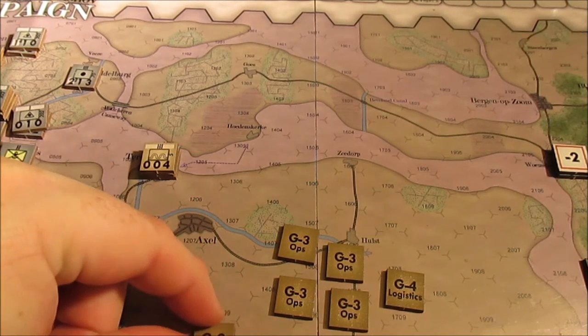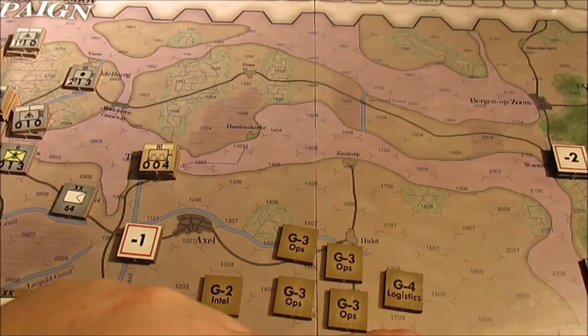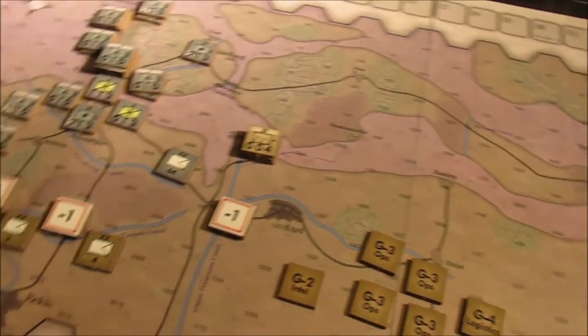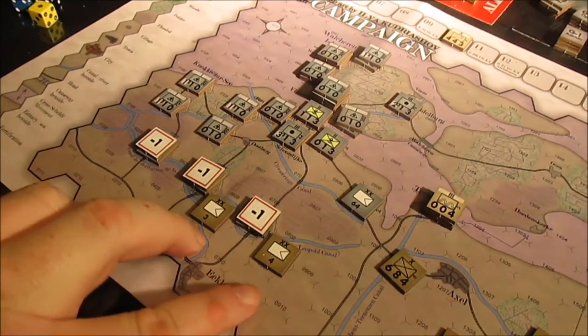So we've got G2s, G3s, and G4s left. I'm going to hold the G2 for an attack — I don't need to use it for intelligence since I'm playing against myself and I know what the charts are — so basically I'm going to use it to try to wrest initiative in combat. G4 logistics I'll use for combat if I need to throw in some air or artillery. The rest is all going to be movement and combat.